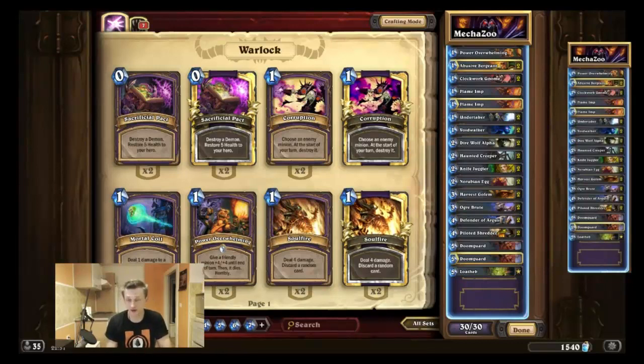GVG came out today, unfortunately just on NA and my main account is on EU, so I'm not able to play on EU right now. There's not much to talk about since it's basically just a new version of Zoo. I'm pretty sure this is already one of the better decks you can play right now, and I'm going over the decklist here.